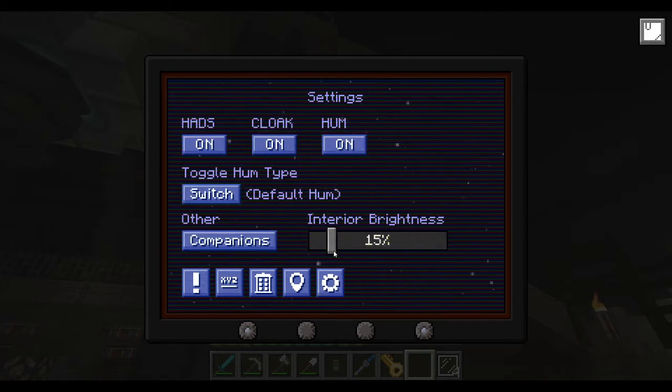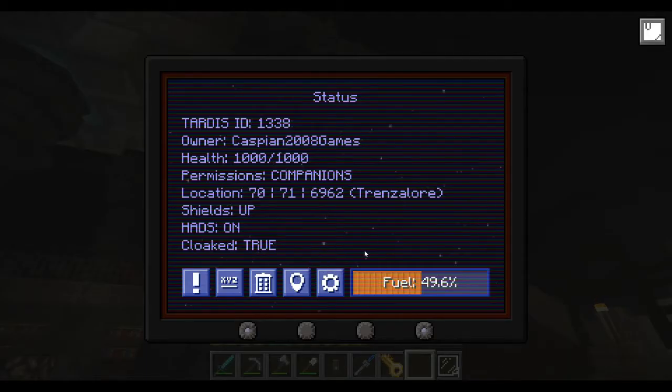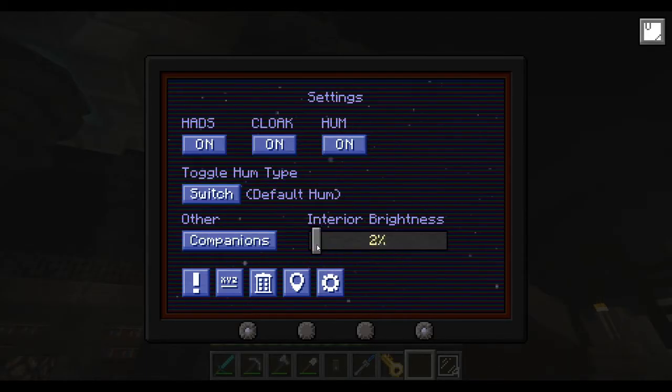You can also choose the brightness of your TARDIS interior. Now, fuel.